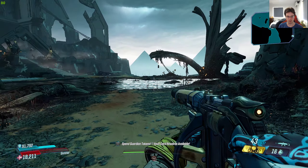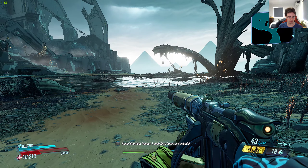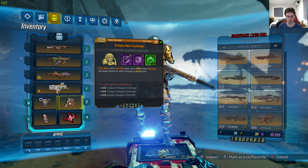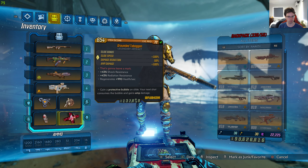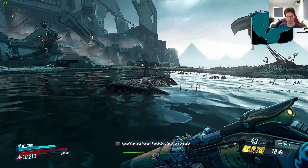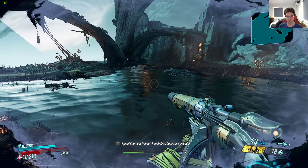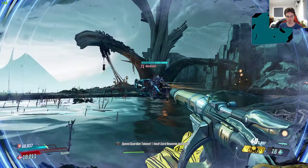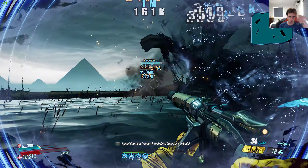Let's give this shield a try. I'm on Moze, so she is notorious for having a lot of shield capacity. I could change up my class mod if I really wanted to, but I'm just going to run with my normal setup. Just going to jump and slam — you'll see there's a really cool wavy effect on the side of the screen, all around.